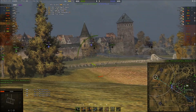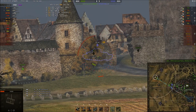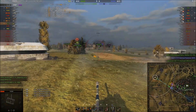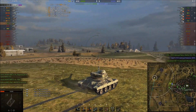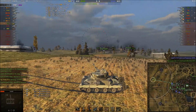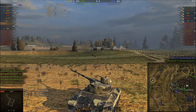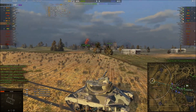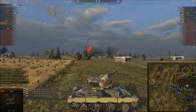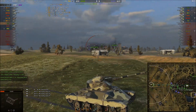The T-32 doesn't offer many shot opportunities so I just fire three times on the OI — only one shell pens though. I reload again and right about here a shell flies over so I know I'm spotted, so I just keep moving to prevent the arty from taking me out, because it only needs to splash me.